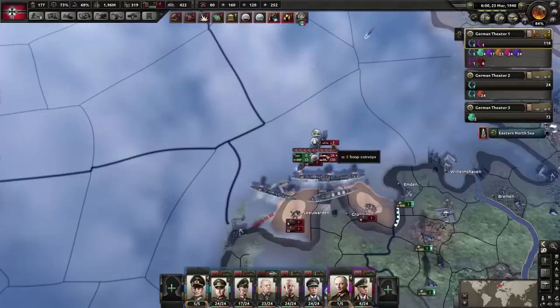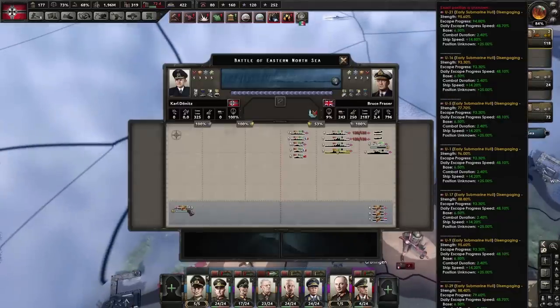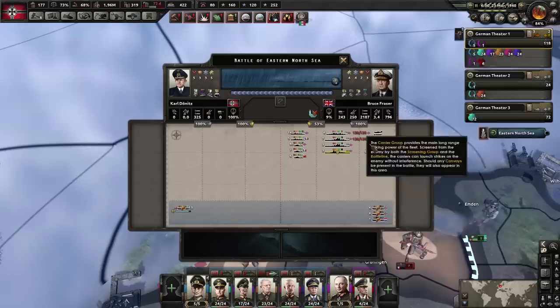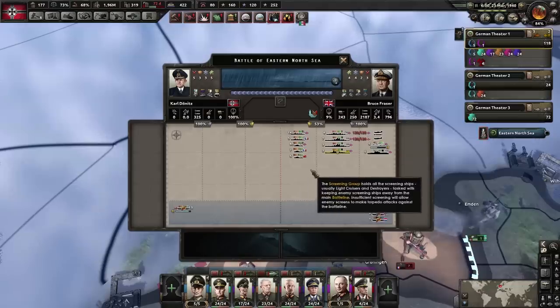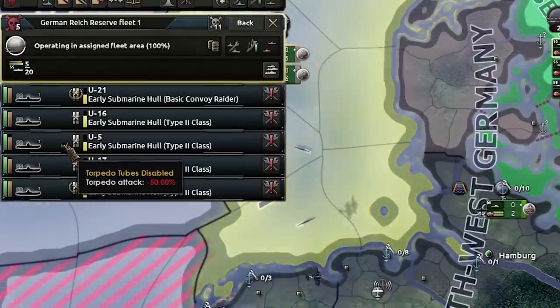These are British troop transports evacuating after the fall of the Netherlands. Our subs have tried to intercept, but the whole of the British fleet is here. As you can see, this ship has its torpedo tubes disabled.